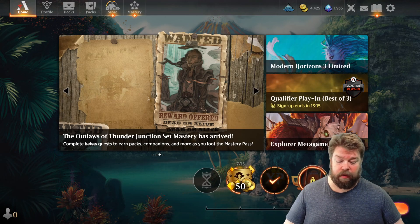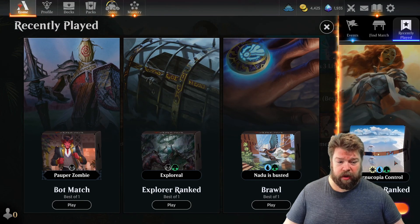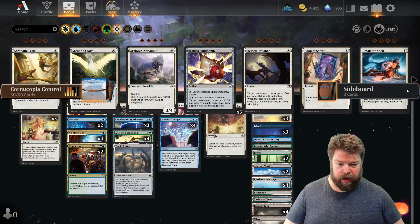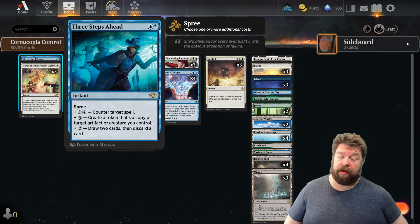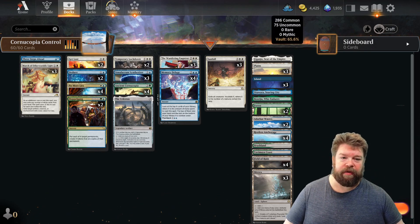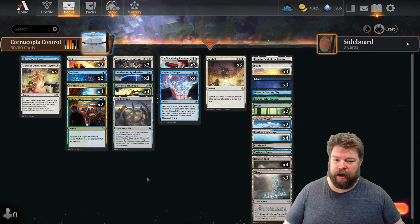Back to crack on with this one — two games so far, looking to get four games total to win. We're going to continue on with the Cornucopia Control. Just as a reminder, we'll open up the deck list here once again. I wish I had more Three Steps Ahead — even in the last couple games, having that solid counter plus copying artifacts would not hurt at all. That's something I'd craft when I get more resources.